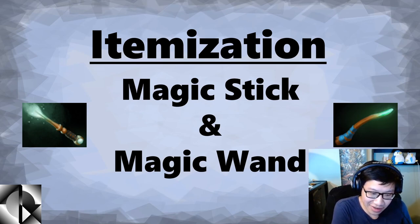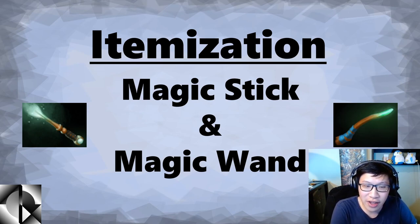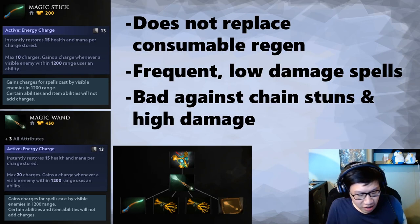When you first buy it, it's not that good. So we're trying to figure out: how soon can I get away with buying a magic stick, because I know it'll pay off eventually? But do I need other things first? And usually it's consumable regen. Let's get into it.